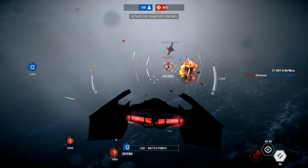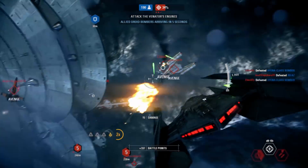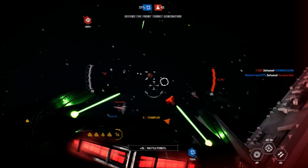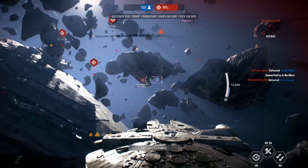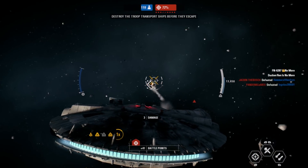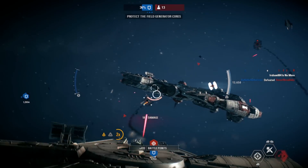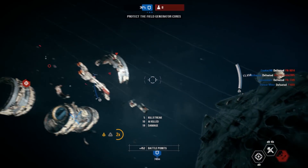Kylo's ship also has relatively high health and an afterburner ability, which allows him to stay alive longer, making his ship one of the best to get starfighter killstreaks. Let's just not talk about Kylo's voice in it — it's not good. Number 3 is Rey and Chewbacca's Millennium Falcon. Rey's version of the Falcon is an improvement on Han's version in two major ways: it has a better and more accurate primary weapon, and more importantly, an auxiliary repair option.